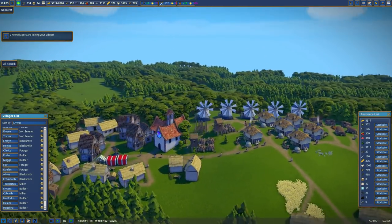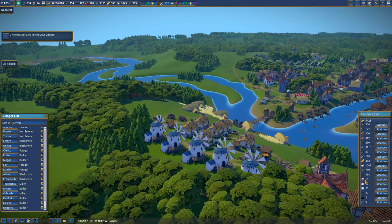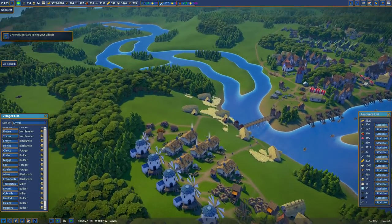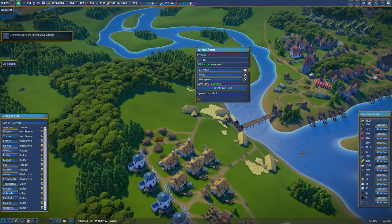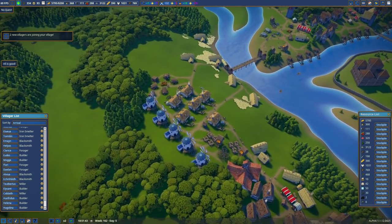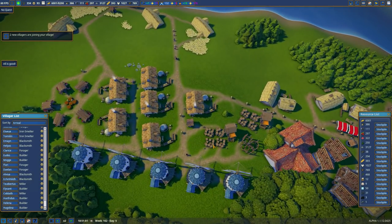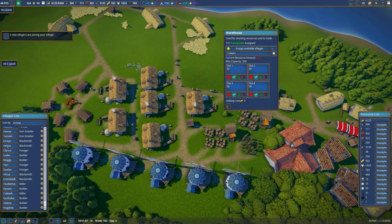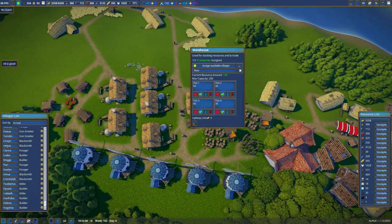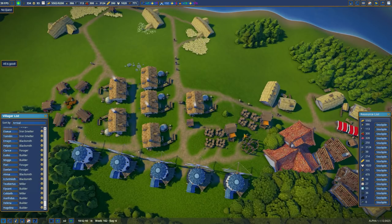Two new villagers are joining. If I can get these flour numbers up, I'd be happy, because the wheat's just ridiculous — it's staying constantly at 468. The farms aren't overstocked with wheat yet, but our warehouses can only hold 400, at 200 apiece each warehouse. We could really use more wheat consumption.